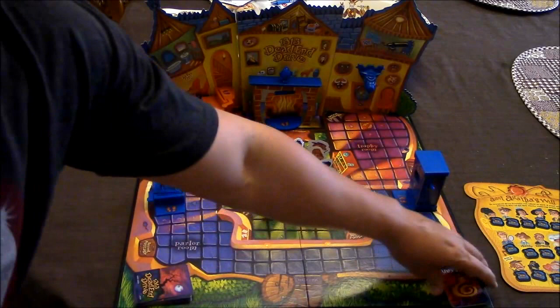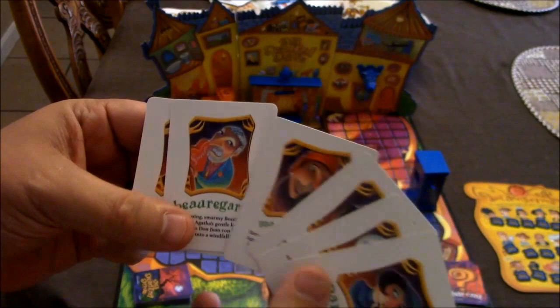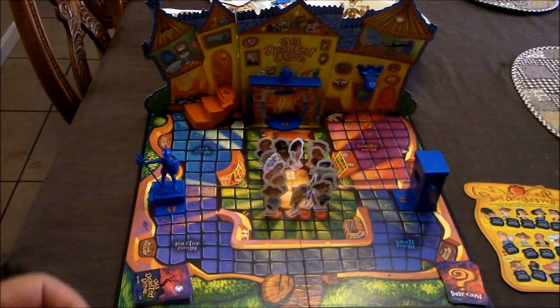In a two-player game, everybody gets six heir cards and about four are left to the side that nobody knows. My six cards are Bureau Guard, Smothers, Madame Astra, Pugsley, Pierre, and Parker. These are the characters I'm going to try to get out of this house.